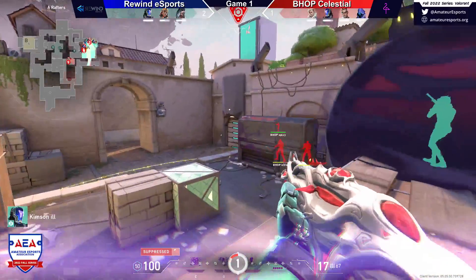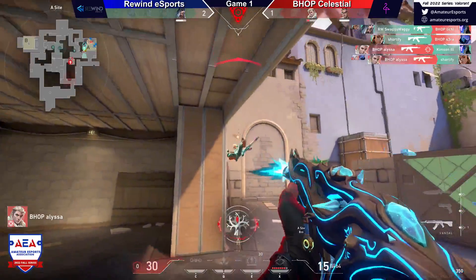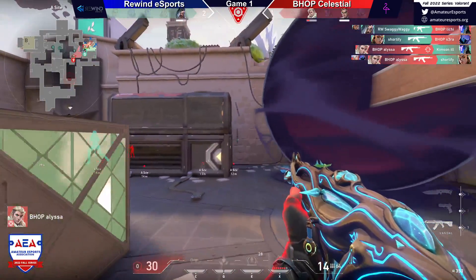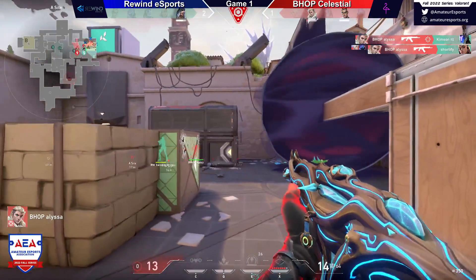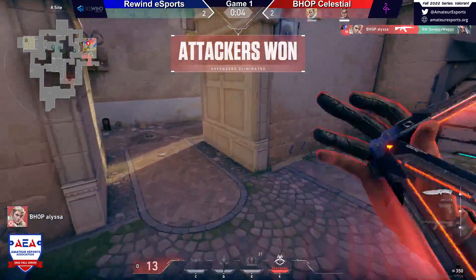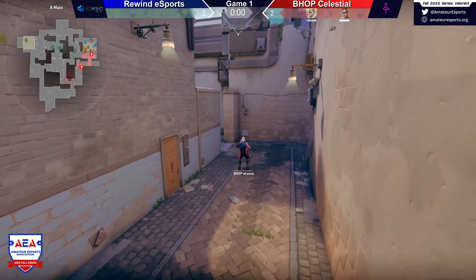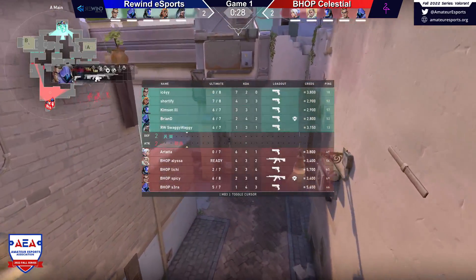Do they have enough to get Bhop off this point at the moment? They have a man up. A little bit of a cluster here. Finds the shot — Alyssa, clean on the Vandal. That was a great cleanup there by Bhop. I like that they committed the extra ults to try and guarantee the site, and they have the retake capability.